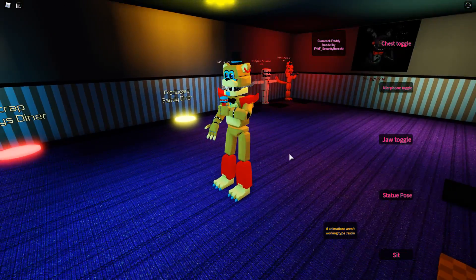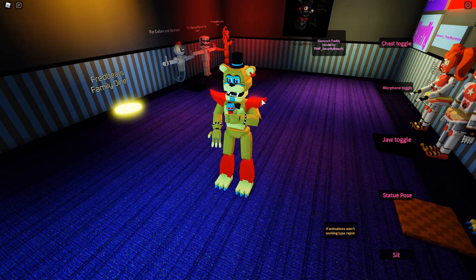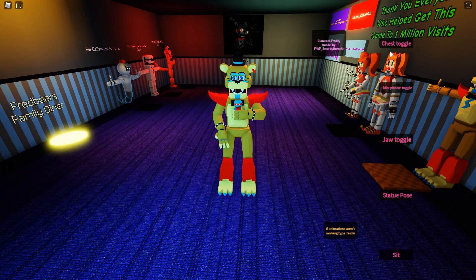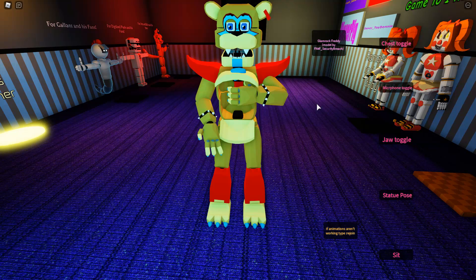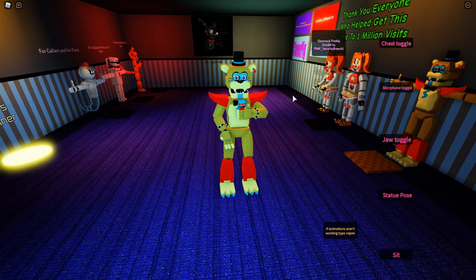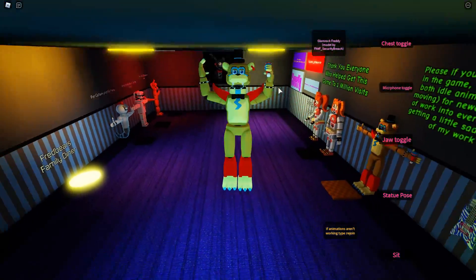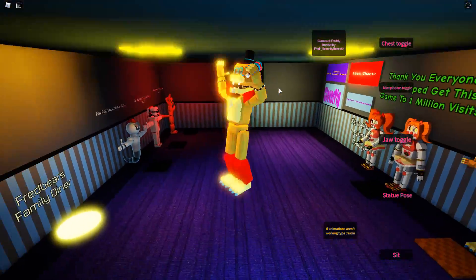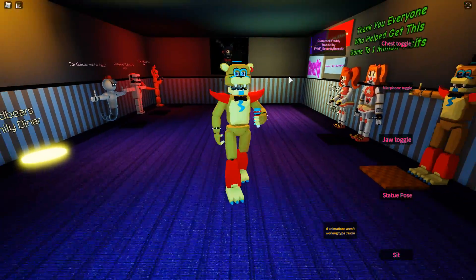Let's start with Glam Rock Freddy — he's in the front, might as well check him out first. Very, very nice. I love his shoulder pads, they look kind of sharp — wouldn't want to bump into those by accident. We have the chest toggle where Gregory is gonna go hide. I am so excited for Security Breach, I don't think you guys understand — I've been waiting for this game for so long.